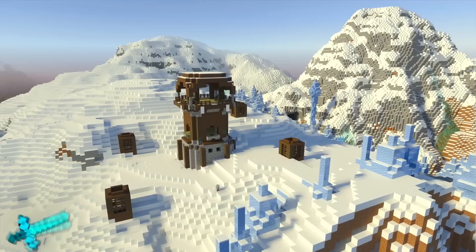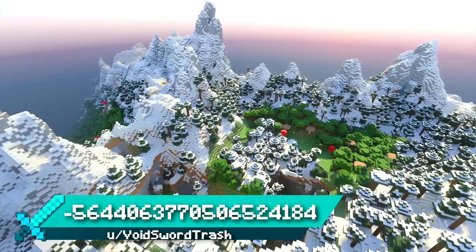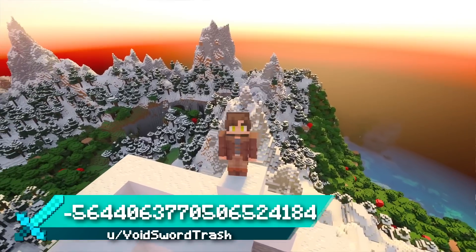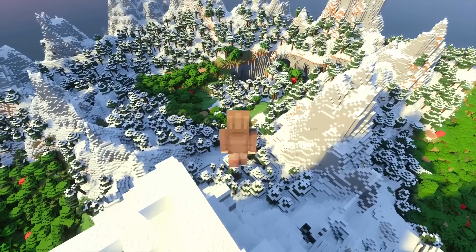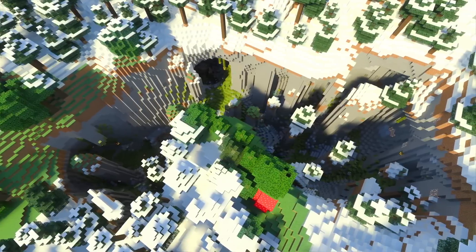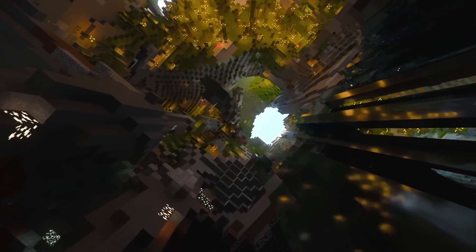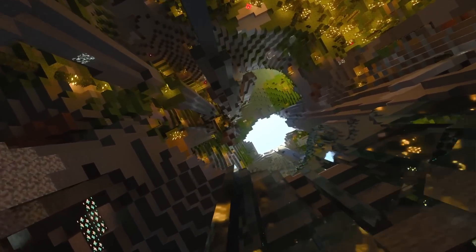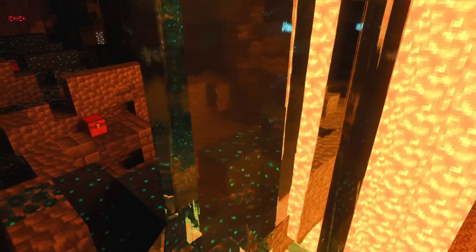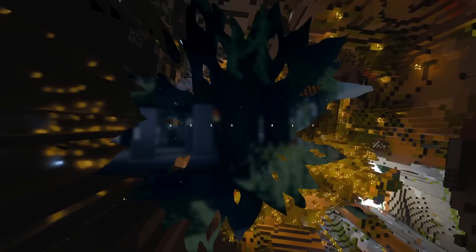Seed 19 spawns you by a frozen coast within close proximity to an ice spikes outpost valley and this peculiar floating island. The main feature is very far away from spawn but definitely worth the travel. Head to this wooded mountain top with an exposed lush cave and you'll find the longest drop I've ever jumped down in Minecraft — from height 174 all the way down to minus 54, dropping you 228 blocks into an ancient city. If you can find a longer drop, please let me know.